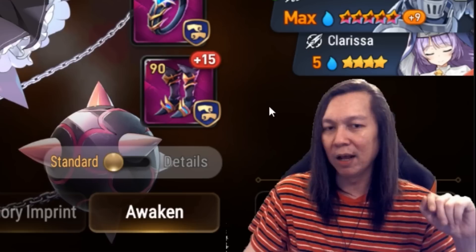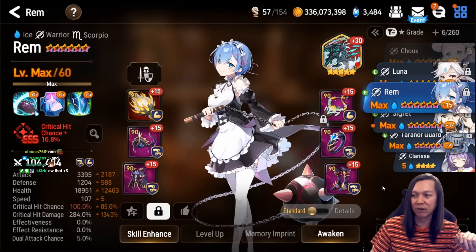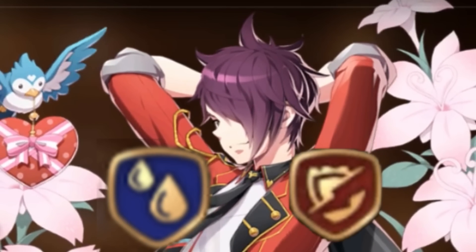Moving on, we have Rem — Secret Scythe, Counter, Immunity, no speed. I just want her to do as many counters as possible. I drop her usually with Bellion when I want to AFK — otherwise I will never drop her.